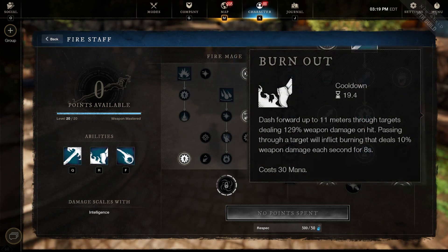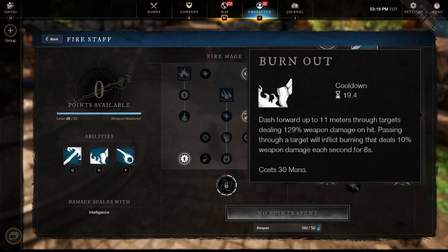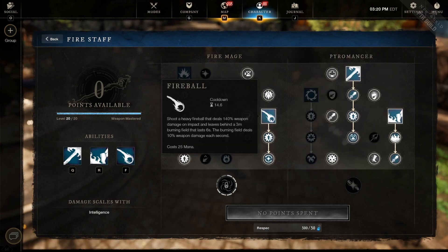Flamethrower is great when people are grouped or inside a healing circle, and the burning effect will slow down anyone trying to drink potions or regenerate health. Last but not least is Burnout — this helps you evade targets or chase them down. You become a human fireball flying around pillars, dealing a bit of damage and applying a burning effect. My usual combo is: use Burnout, throw Fireball down, then if they're still pushing or running away, use Flamethrower to burn them out.